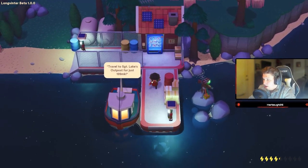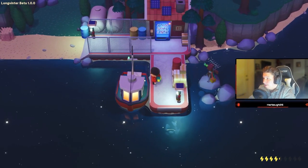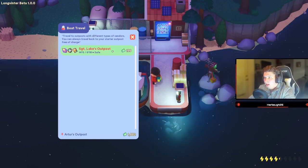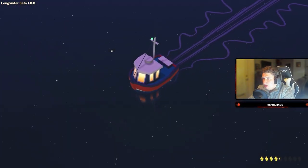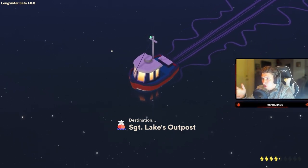The next thing you're going to want to do is just fish and sell things until you have enough money to go to Sergeant Lakes Outpost. Once you do, you're going to spend 199 mks to head over there.